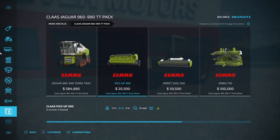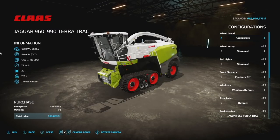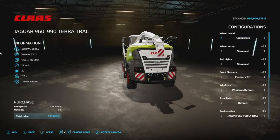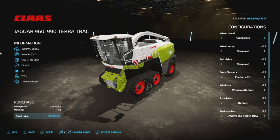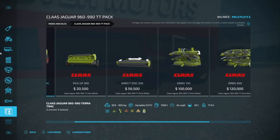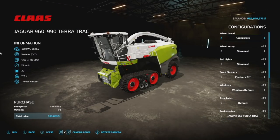Next up, we have another pack — the Kloss Jaguar 960, 990 TT Pack from T.O. Gavido. This may seem interesting — don't we already have most of these parts? Yeah, we do, but these are really heavily modified. For example, the Kloss Jaguar right here only had three or four different options, and these pieces had no options. Now we've got a bunch, so let's start with the harvester itself.